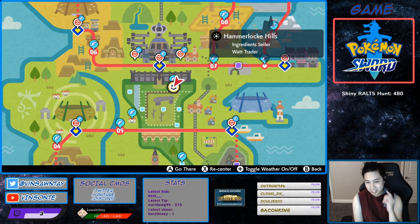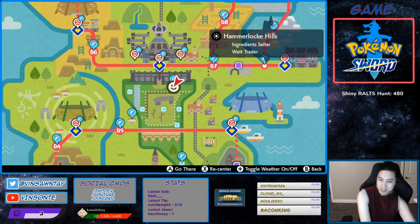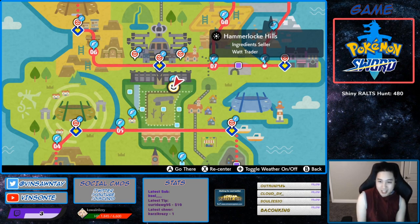Clink Clank is at Den 45, which has the best possible rate. There are two dens that actually spawn the hidden ability, but this one has the best rate. The ability is Clear Body, which means stats cannot be lowered except by your own moves. Den 45 is super close to a fly point right at Hammerlocke Hills.